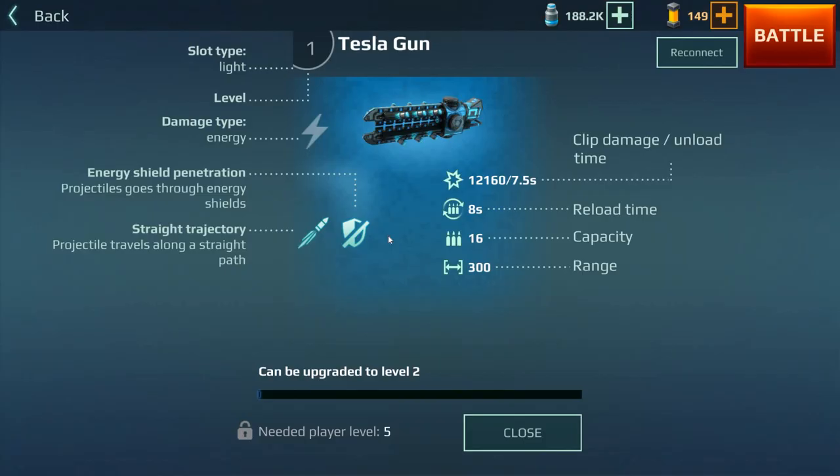Next up are the shock weapons — this is the Tesla gun. When it fires it kind of looks like plasma, but it's got the electrical sign so it's energy. Its range is also pretty high, which is nice, and it gives off a cool blue effect when you fire it, which is pretty awesome. Reload time is 8 seconds, which is a little bit high, but you've got quite a nice capacity. What's really nice about these weapons is they go straight through shields, so you're damaging dinosaurs with shields straight away — pretty effective.